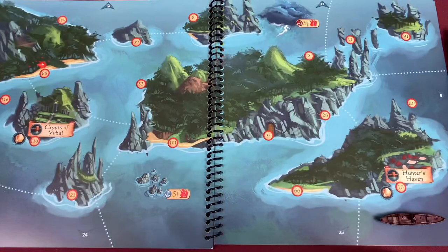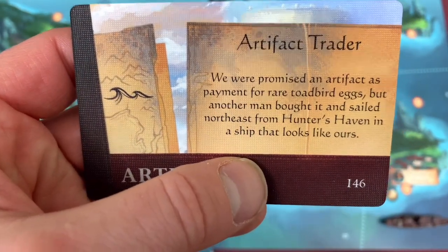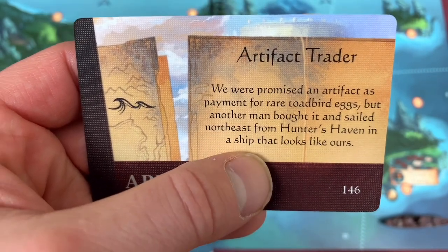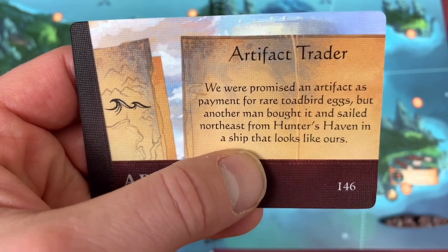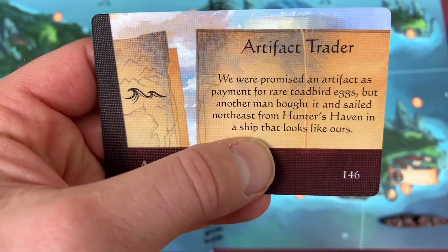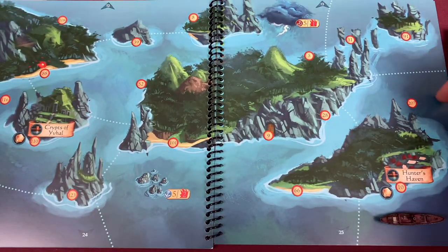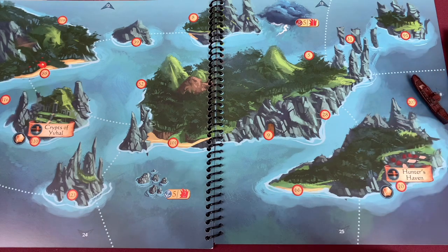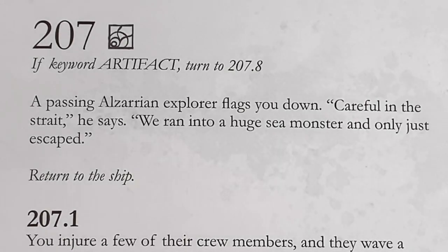We discard the toad bird egg quest and gain quest 146. This guy's taking us on a wild goose chase - or should I say toad bird quest? Quest 146 says we paid a promised artifact as payment for the rare toad bird eggs, but another man bought it and sailed northeast from Hunter's Haven in a ship that looks like ours. Northeast would be either off the map or in one of these two areas. Let's check out 207 - it's in the same area, so that'll be our second action.